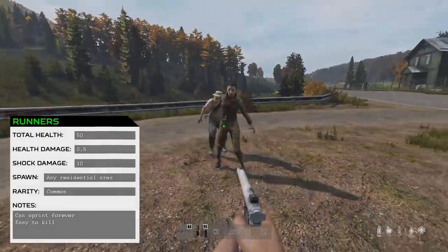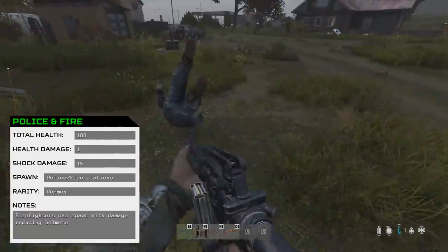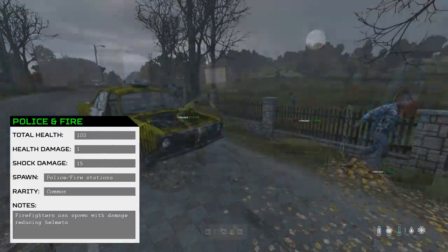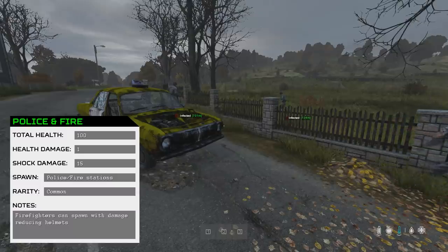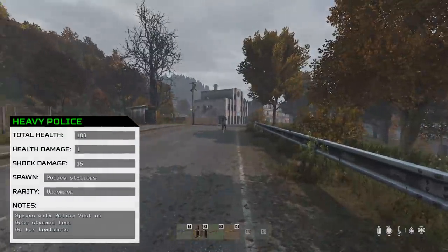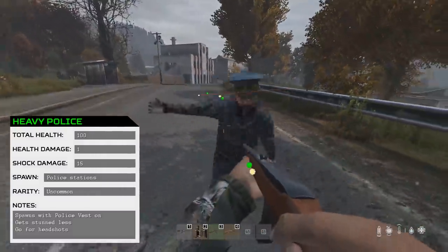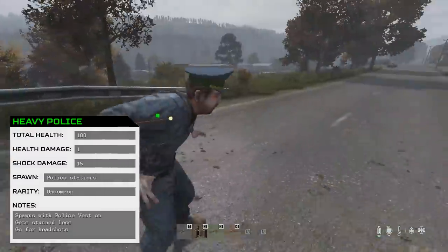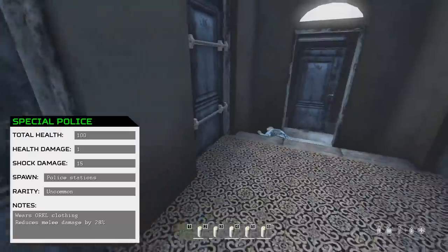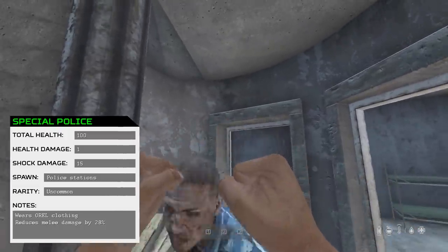If you're being chased by a Runner it's best to kill them since they're easy to kill and won't ever give up chasing you. The Police and Fire variant are essentially identical to the Specialist type in health and spawn in building-specific locations, meaning they can also appear in Fresh Spawn towns. However, Police and Firefighters do 33% more health damage and have a higher chance to make you bleed. Firefighters sometimes spawn with helmets on, which reduces damage to their heads significantly. Heavy Police have a police vest which reduces damage from guns and melee by a large amount — go for headshots. The Special Police variant takes 28% less melee weapon damage, which is a minor difference but still distinct.